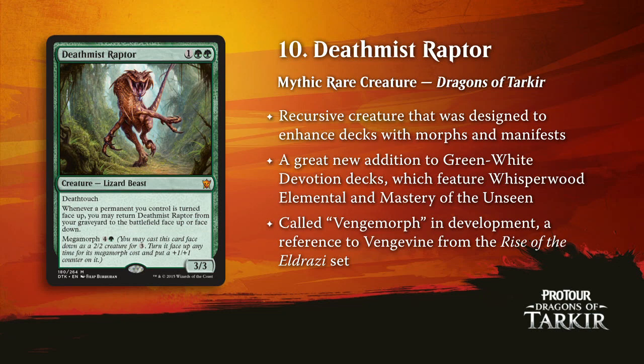Into the top ten — it's Deathmist Raptor at ten. There's just so much value. It's a 3/3 for three with deathtouch, which is great played vanilla, but the ability to megamorph it and flip it over as a 4/4 is awesome. It's got this recursive ability to just keep coming back. There are some green devotion decks floating around in this standard — green-white devotion has been around and it's still going to be around. There's Den Protector in the set, a lot of ways to get that card advantage engine rolling. You get a 3/3 deathtoucher for three — the card's totally fine face up.